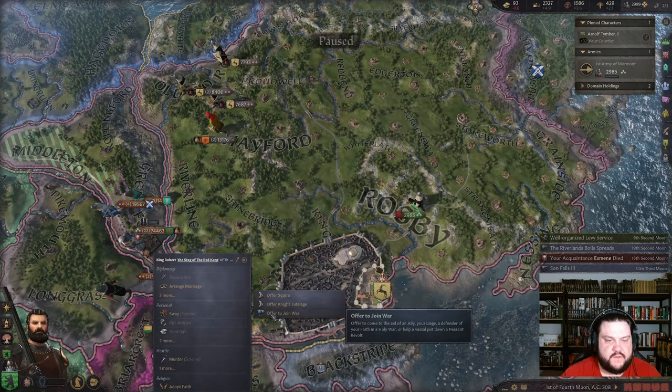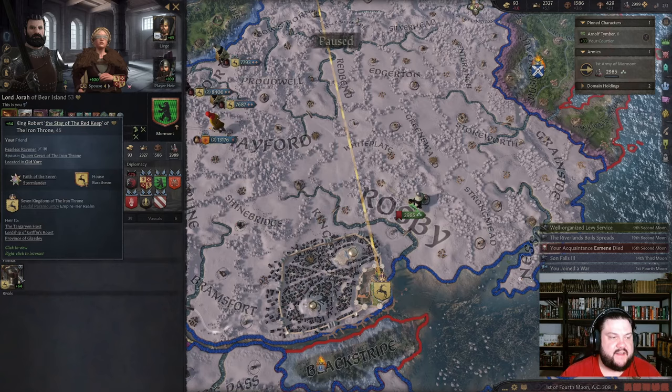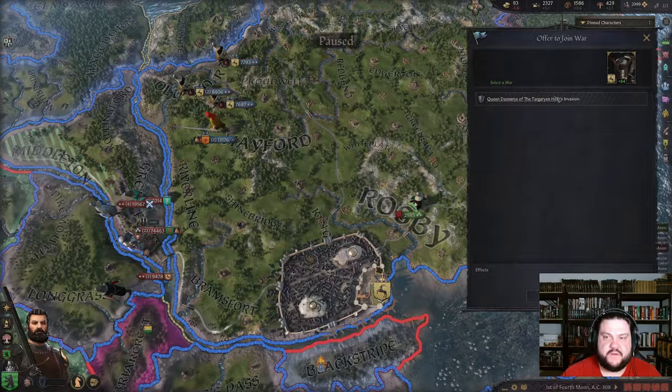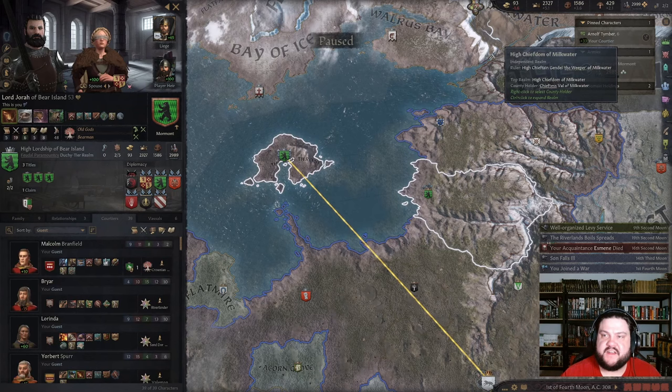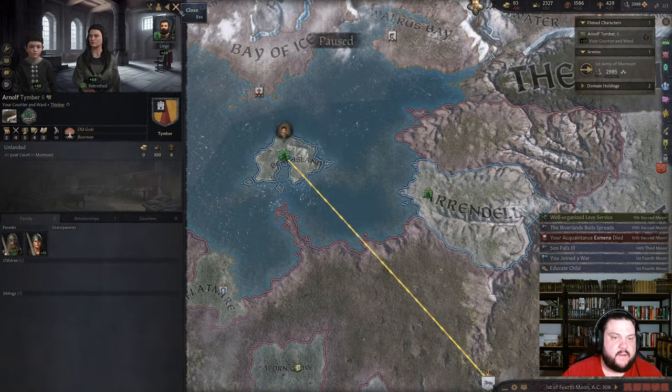Do I have to offer to join the war? Yeah — here we go. I didn't make a friend with him — did I? I did! I'm now friends with Robert — that's fantastic! I offer to squire for him — no. I already joined that war. It would be great if I could get — where's that young guy? I should educate him. Arnold — is of noble blood. Cool, if I could get him knighted we'll see what happens, all the way down here.